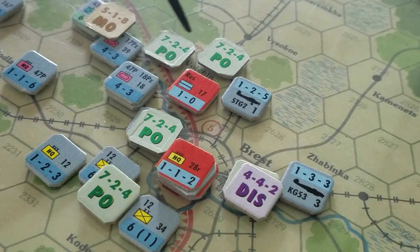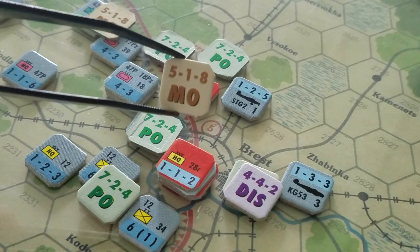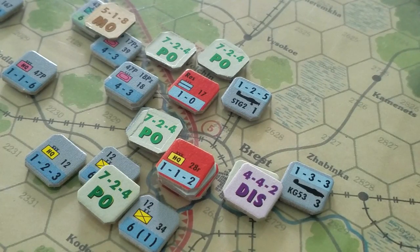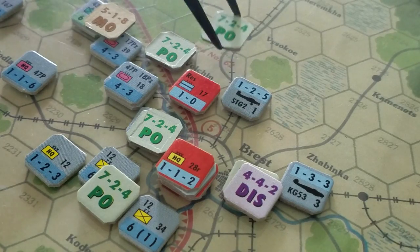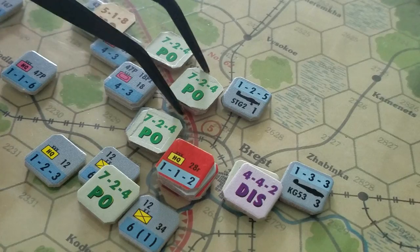These little counters on top here are mode counters and there are several modes of activity. You can be in mobile offense mode, prepared offense mode, standing defense mode or withdrawing defense mode, disrupted, reserve mode, etc. In the very opening turn, the Soviets have to be in either prepared offense mode or mobile offense mode.